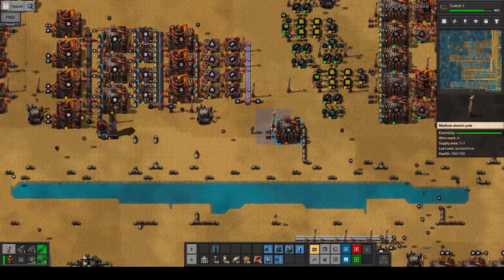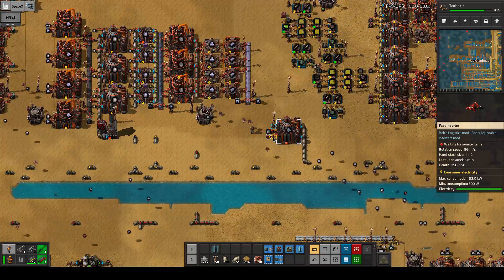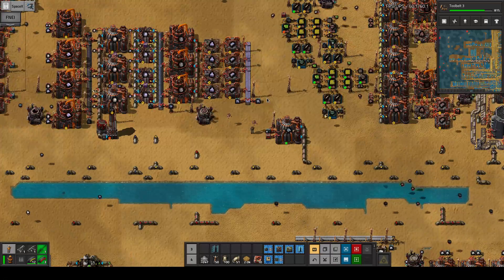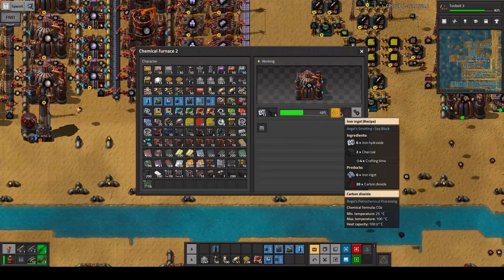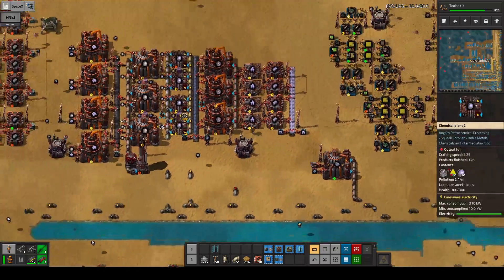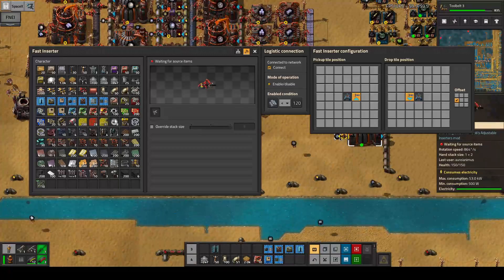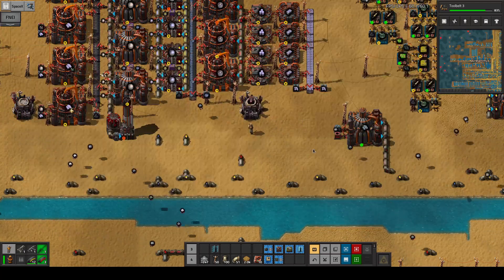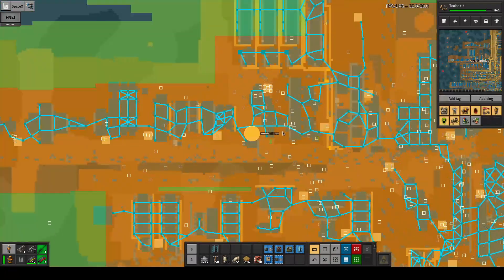The thing that's gonna happen is I'm gonna forget that we have this, I'm gonna produce iron hydroxide not as a side product at some point, and we're gonna end up with an infinite amount of iron ingots which is kind of awkward. So let's limit it at a higher level than the other ones. You guys are limited at 240, so we're gonna limit this one up to 500. That should be fine — it should work now. It's just gonna give us free iron ingots and that should be good.